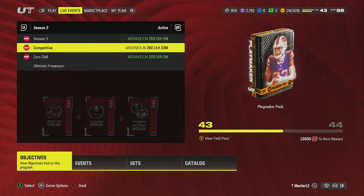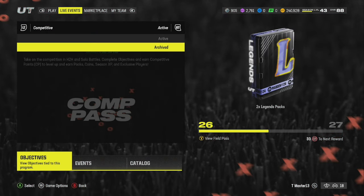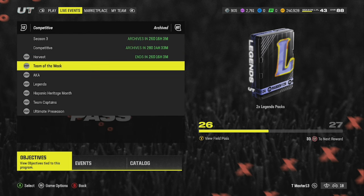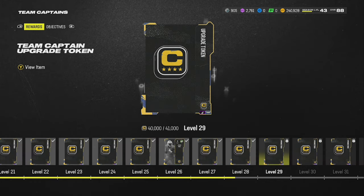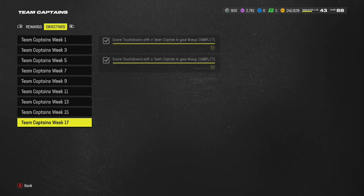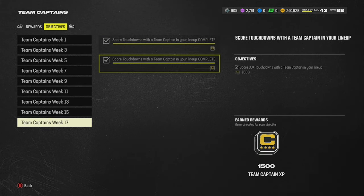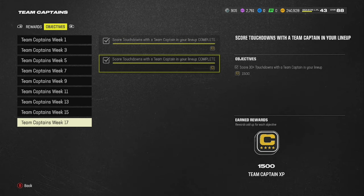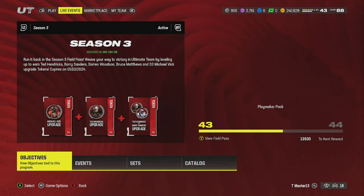You also have the Team Captains updated too. If you go over to Archived — press the right trigger and go to Archived — that will show the Team Captains down here. The Team Captain Field Pass has updated. You can see all the way down to week 17, you have two more right here: score touchdowns with a Team Captain in your lineup — 15 plus touchdowns and 30 plus touchdowns. Just wanted to run you guys by those little updates.